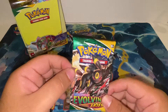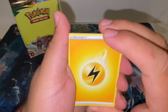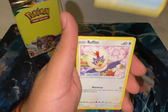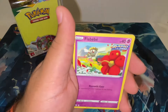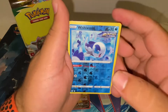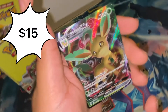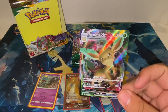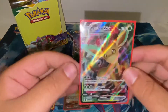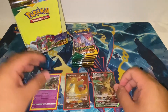Next pack: Lightning Energy, Vigoroth, Treasure Energy, Ribbon Badge, Rufflet, Drowzee, Flabébé, Rug and Roller, Psyduck, reverse Wishy-Washy — and a Leafeon VMAX! I believe other than the Sylveon, this is our first Eeveelution we're pulling from Evolving Skies. Beautiful — Leafeon VMAX! Great box so far.